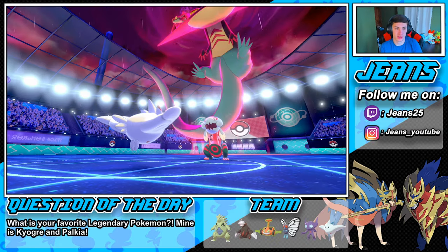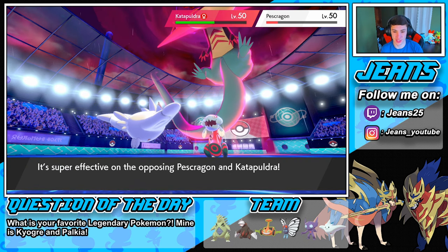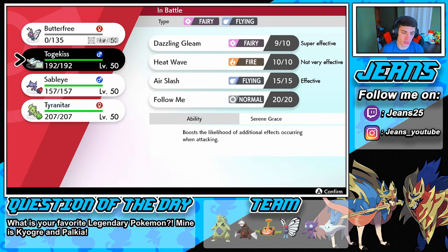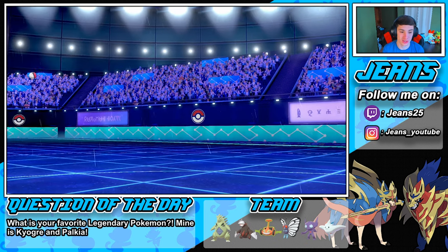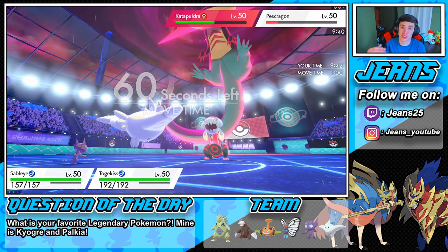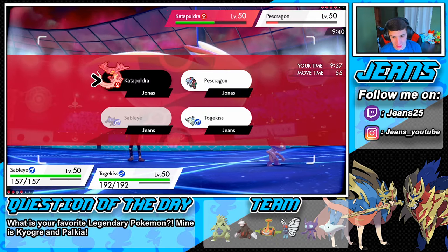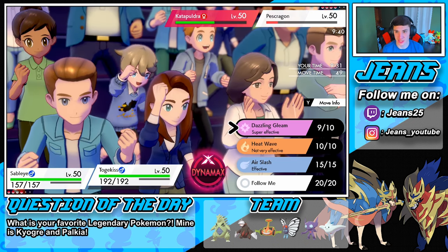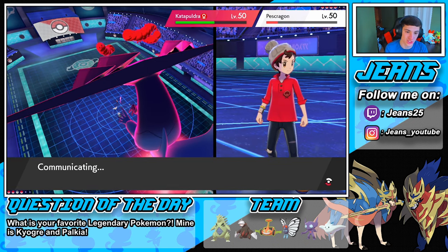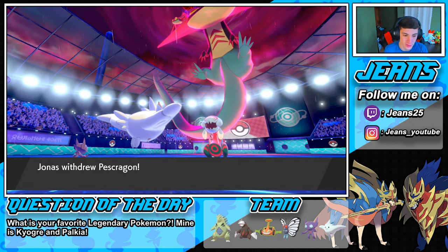Sableye comes out and does some work — love to see it. We're gonna go into Togekiss. The reason I didn't Dynamax and go into Max Starfall is because my Sleep Powder wouldn't work under Misty Terrain — okay now I've got it. Quash is gonna come out, we're gonna Quash this thing so Fishious Rend doesn't take out one of my Pokemon. He's gonna withdraw — smart play.